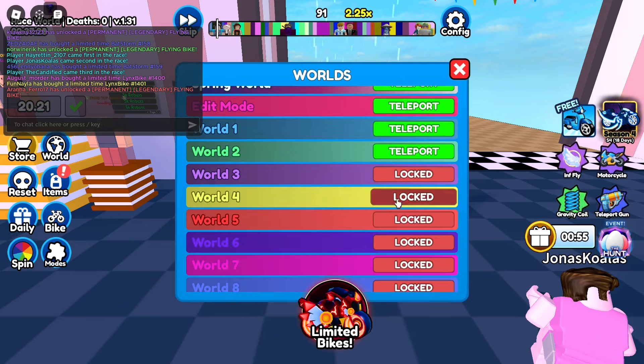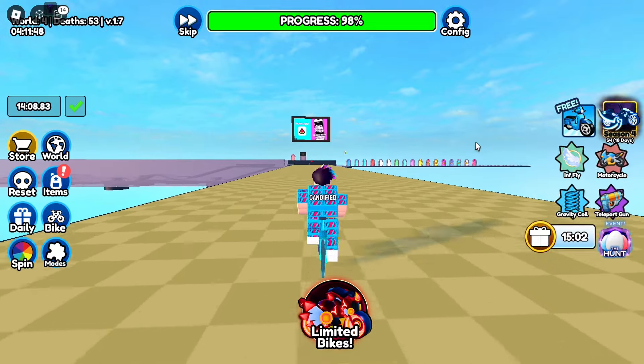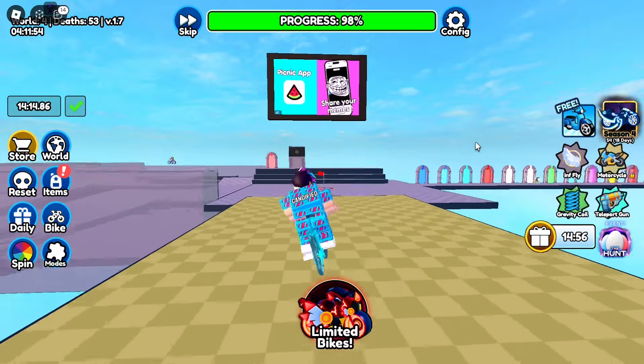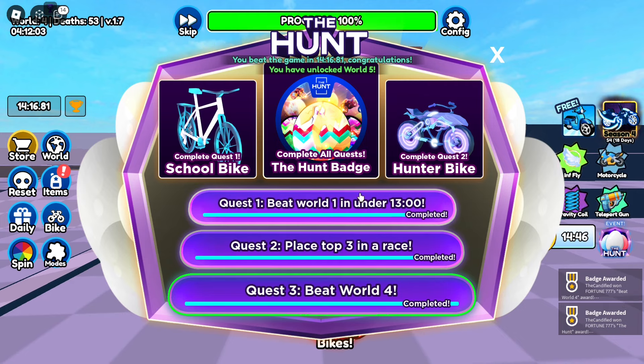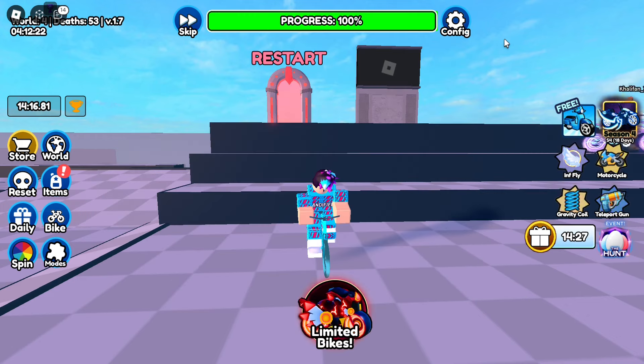The last quest is to beat World 4, but first you'll need to have beaten Worlds 1, 2, and 3. Good luck with that. I completed World 4 — walked up ahead and it confirmed completion. All three quests done, hunt award earned. This took me about two hours total. Hit the like button and subscribe if this helped — stay tuned for more videos covering five more badges each game until we get badges from every single game. See you in the next video!